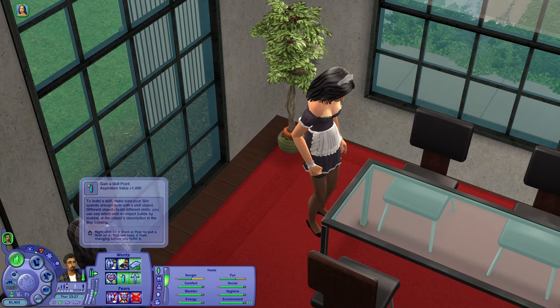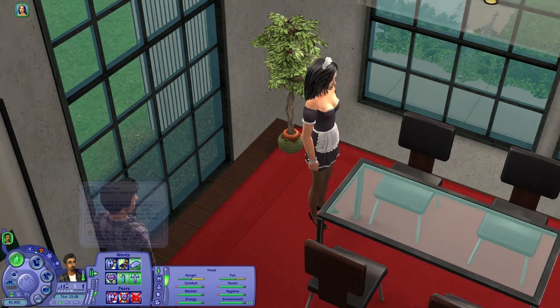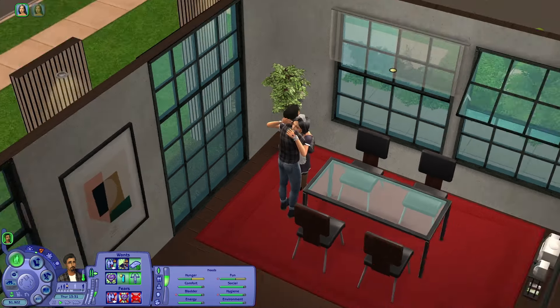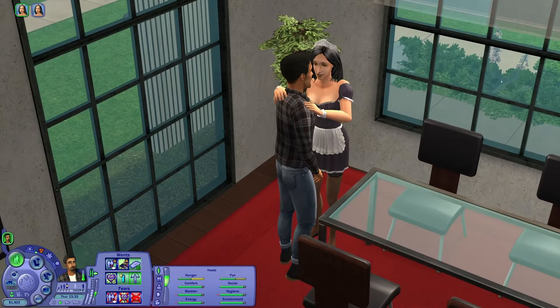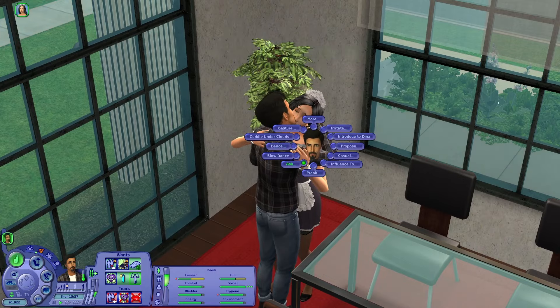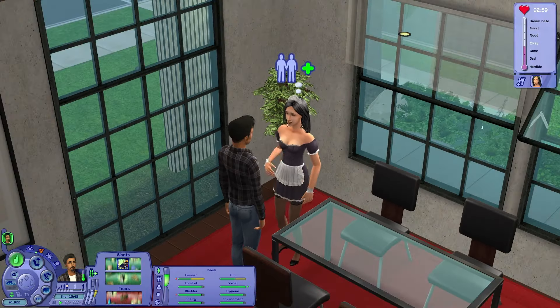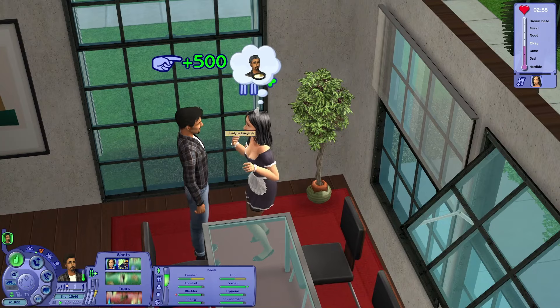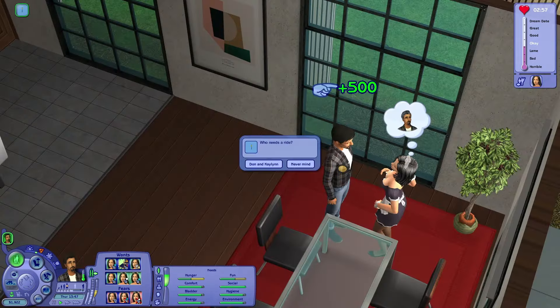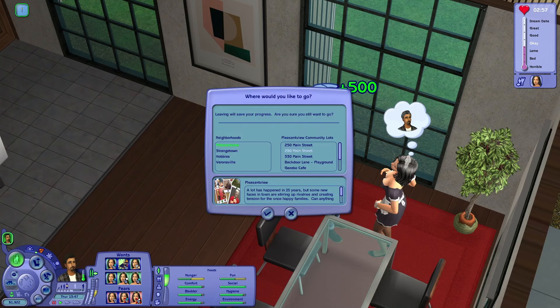Hey girl — let's give you a little romantic hug, some hugging, some kissing. That's nice — let's just try for a date. I actually didn't want the date to be here, but I guess that's happening. Can we go to a community lot together — Don and Kaylin? I want to go somewhere together. Let's go to the café, let's just go to the café.